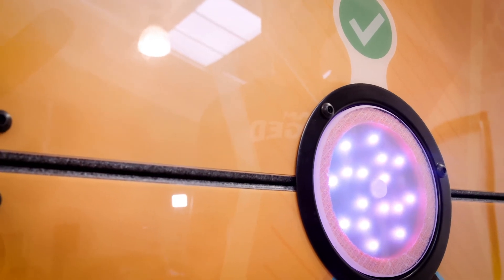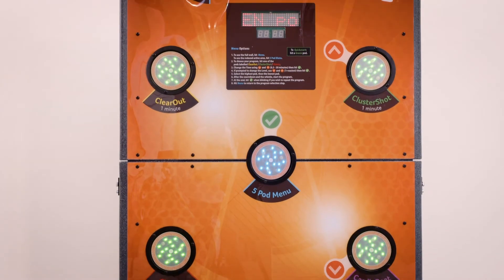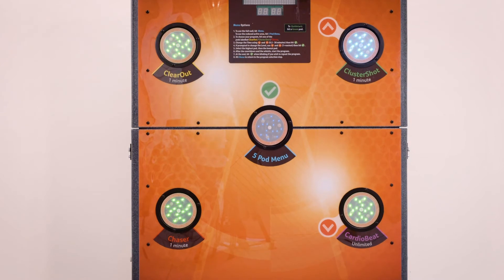When operating the five pod menu, the Cardio Wall will ask the player to select a program. The player can then choose to play quick start versions of Chaser, Clear Out, Cluster Shot, or Cardio Beat on the central five pods only.